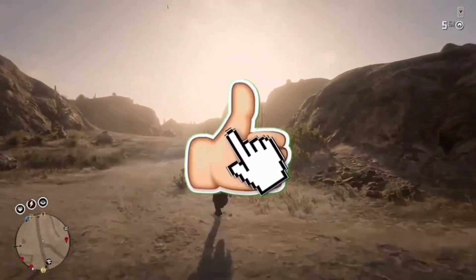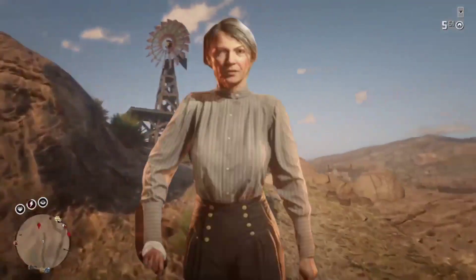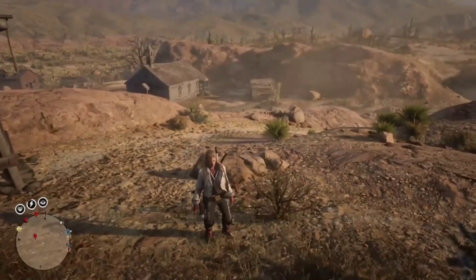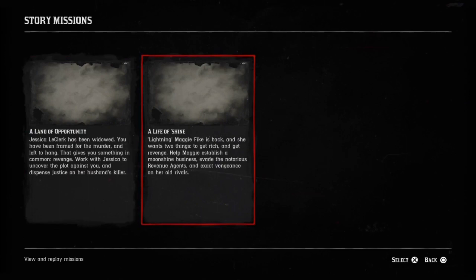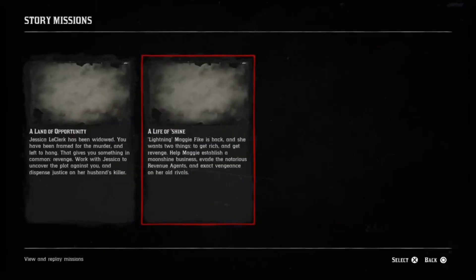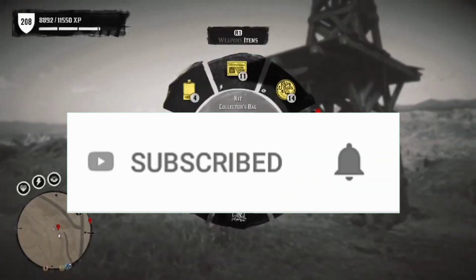The first method I'll be showing you is in Tumbleweed and you will need the Moonshine role for this. You're going to need all the missions unlocked for the Moonshine role. Go to pause, then progress, across to story missions, and into A Life of Shine. If you don't have them all unlocked, go up to Madam Nazar in your shack and complete all of the missions until you've done them all.